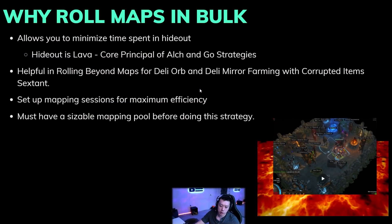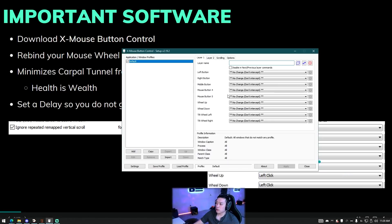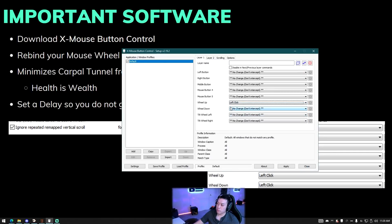If you try to roll beyond maps one by one with alch and scour, you're going to have a terrible time. It all comes down to one important piece of software. I'm not sponsored by it, but I probably should be — it's called X Mouse Button Control. This allows you to rebind your mouse buttons to anything, so wheel up and wheel down both trigger left click, letting you spam the mouse wheel to click rapidly.